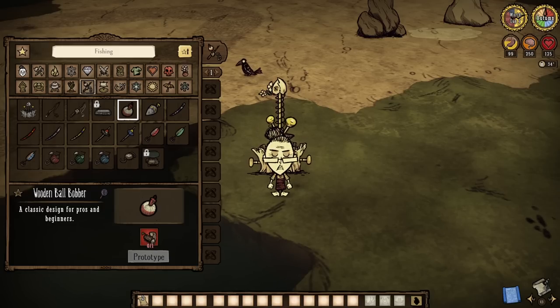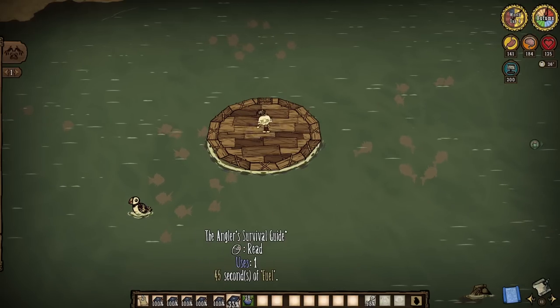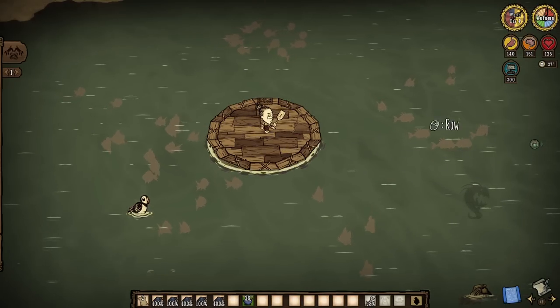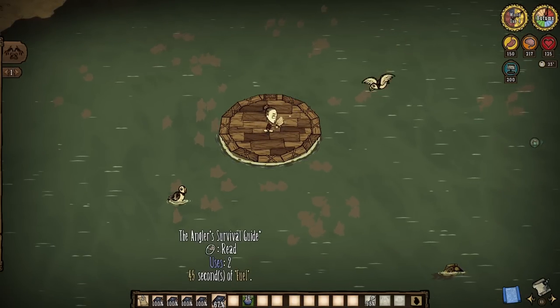Wooden ball bobbers only cost one log each - one log, that's absolutely nothing. And once you start seeing and hearing what the novelty novel can do for us, that cheap craft might actually shock you. Each Angler's Survival Guide offers us three reeds, and every reed is going to spawn random schools of ocean fish all around us, sometimes three at once.